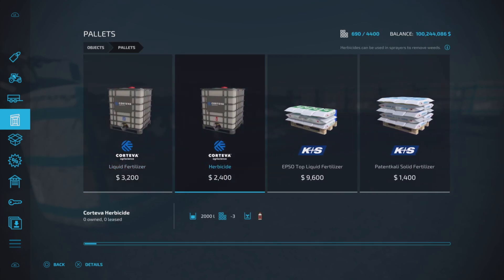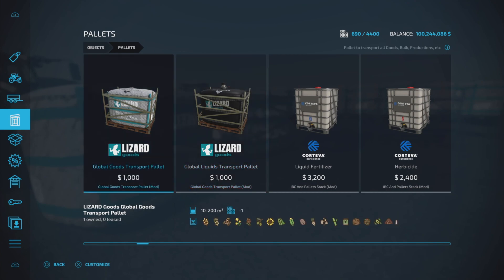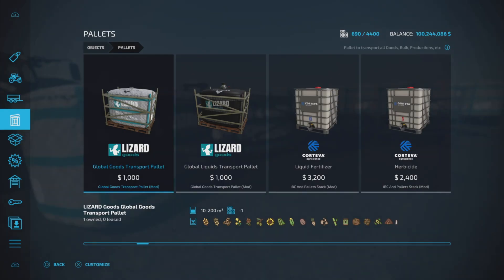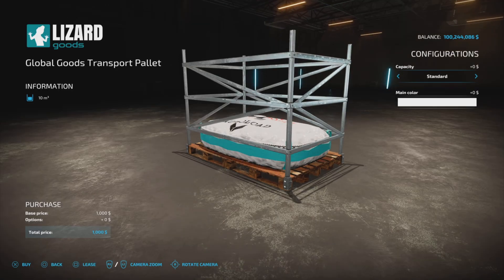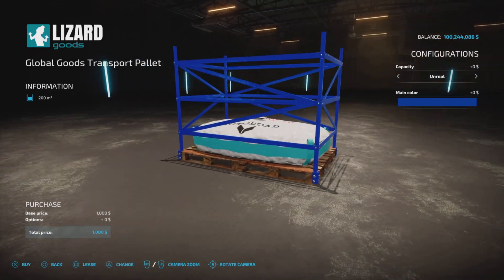There is also another style — a pallet style. Both work exactly the same and contain the same capacity. They cost $1,000 each and the base capacity is 10,000 liters, but you can bump that up to an unreal capacity of 200,000 liters for no extra charge. There are also color choices available for the frame.